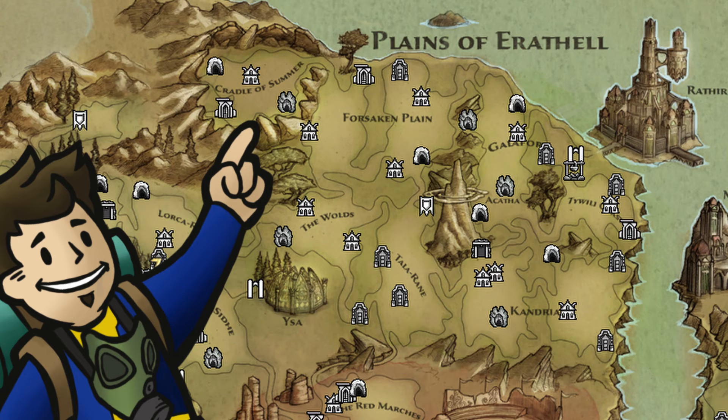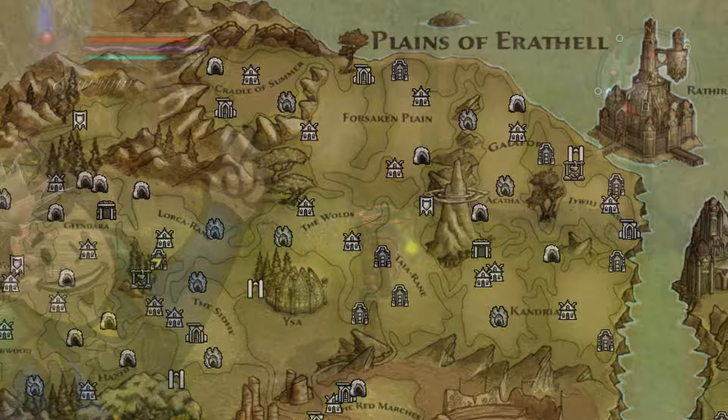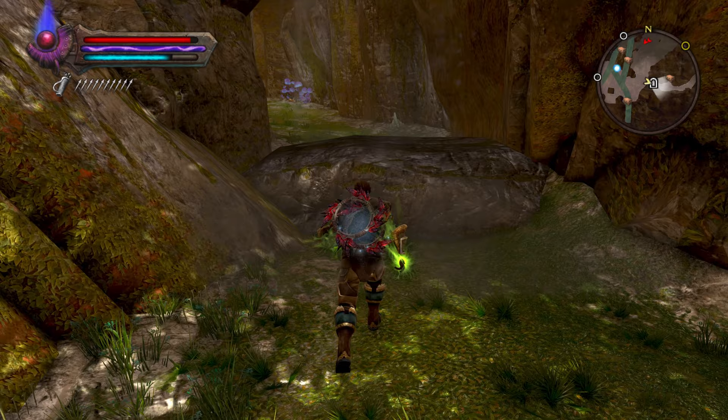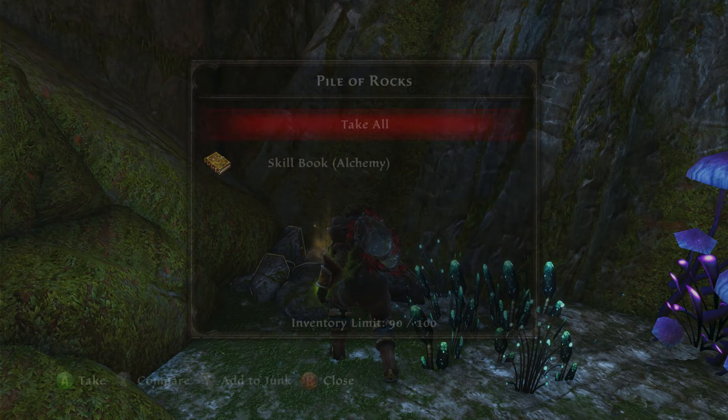Alchemy is our first stop, and it is located in the Plains of Arithel region in the secluded zone known as the Cradle of Summer, one of the areas that the main quest takes you directly to. As long as your Detect Hidden skill is level 5 or greater, there will be a secret door in the cliffside not far from Ural Tusk, the area you're supposed to meet General Talera. Moments after stepping inside this hidden passage, the rock pile just off to the left will contain the alchemy skill book.